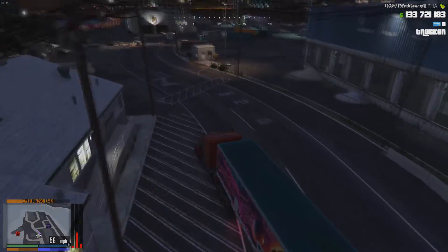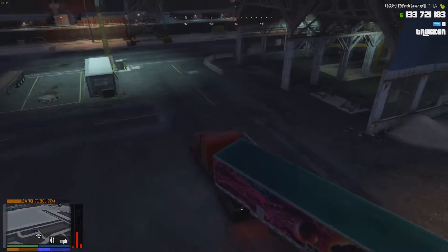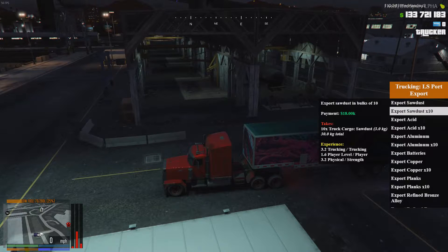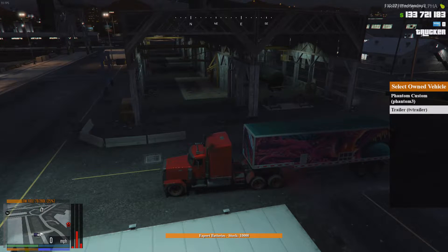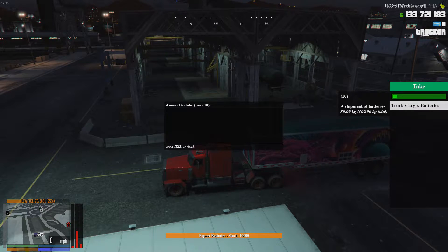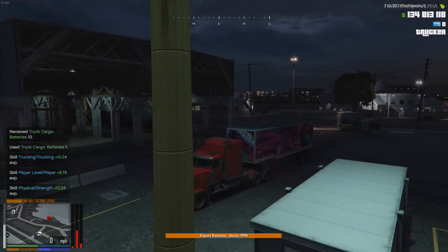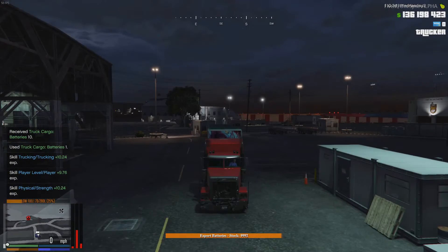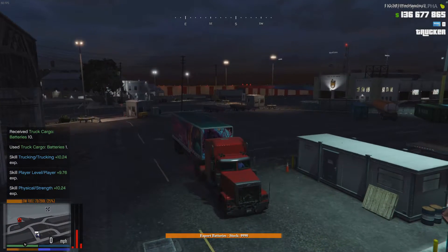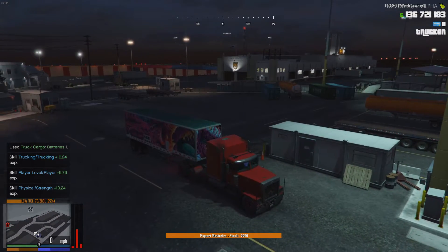Into here — there we go. And we can export the batteries. Let's get them into our inventory so that we can sell them. There we go — ten batteries, 300 kilos each. We can bring all ten into my inventory and sell them. All those batteries sold for three million.